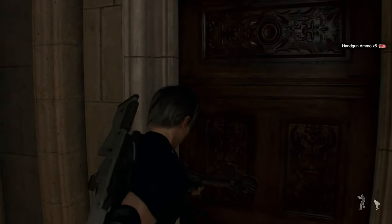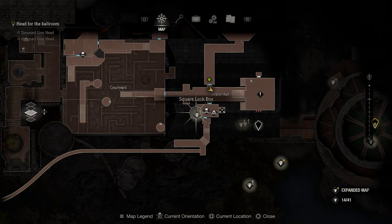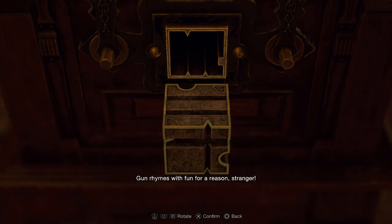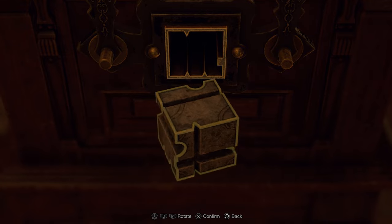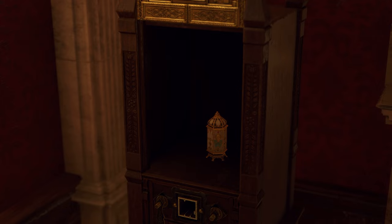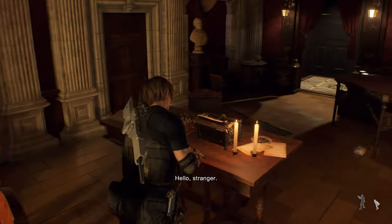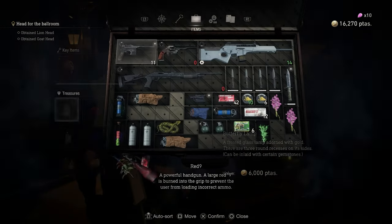Very nice. There's a square box there — let's use this one. It doesn't... how about this one? Nice — butterfly lamp! Hello stranger, welcome. Let me see some things.